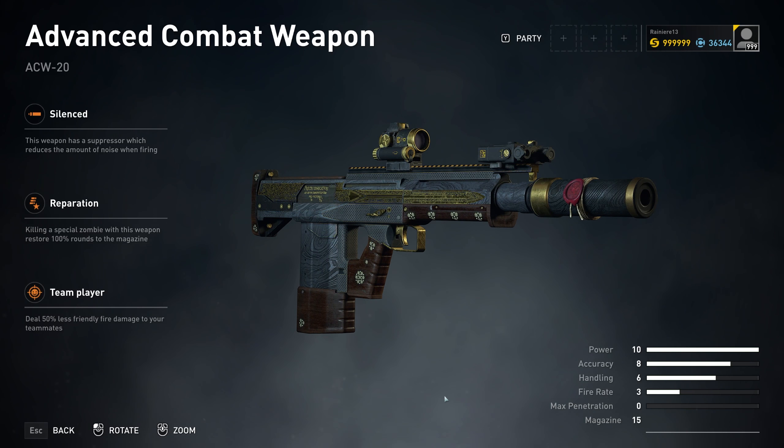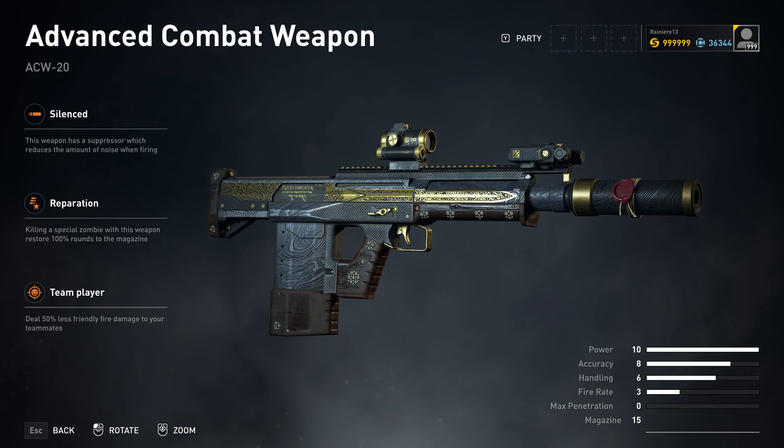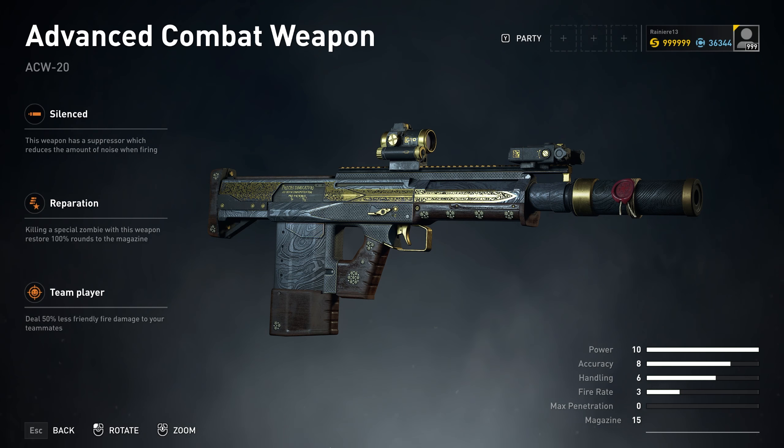Unfortunately, the Advanced Combat Weapon variant I haven't unlocked yet. However, we can see what abilities it has: Reparation and Team Player. One reduces the friendly fire for your teammates, and the other — Reparation — states that killing a special zombie with this weapon restores 100% rounds to the magazine. We have three possibilities, but in reality actually two.